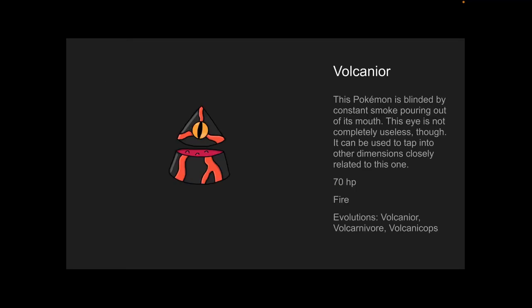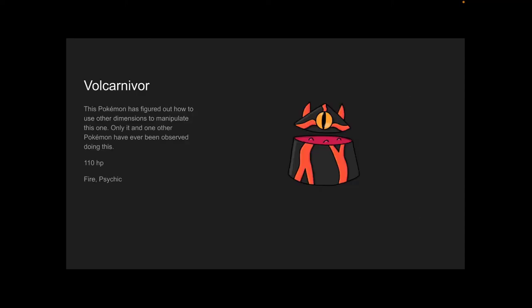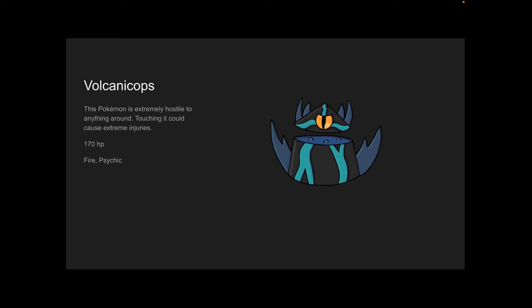This is starter number three, Volcanior. This Pokémon is blinded by constant smoke pouring out of its mouth. This eye is not completely useless though — it can be used to tap into other dimensions closely related to this one. 70 HP, fire type. Its evolutions are Volcarnivore and Volcanicops. Volcarnivore — this Pokémon has figured out how to use other dimensions to manipulate this one. Only it and one other Pokémon have ever been observed doing this — you'll see that other Pokémon in the legendaries. 110 HP, fire and psychic. Volcanicops — this Pokémon is extremely hostile to anything around. Touching it could cause extreme injuries. It is also able to manipulate other dimensions. 170 HP, fire and psychic.